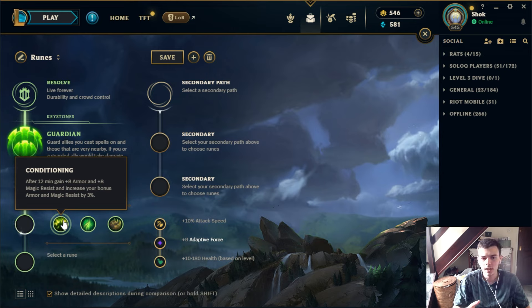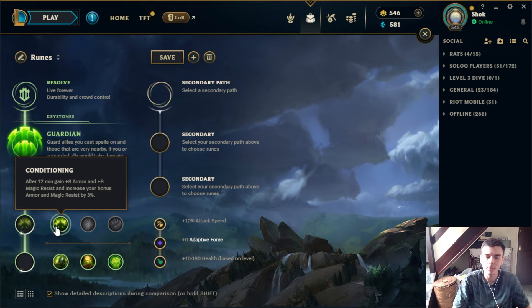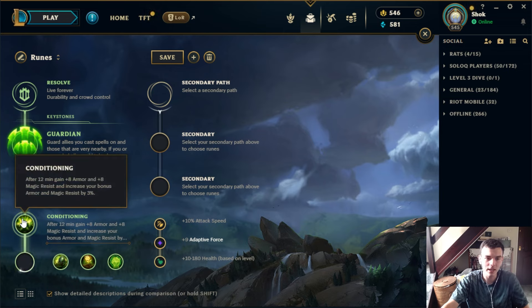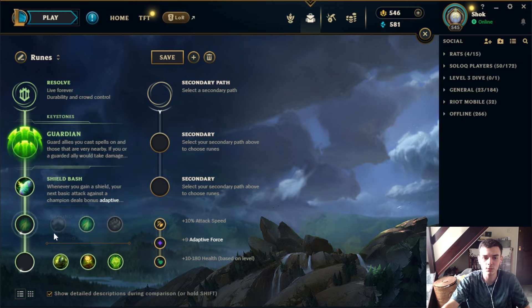Conditioning is kind of like the Gathering Storm of the Resolve tree except it comes online in a bigger way earlier. At 12 minutes you gain armor and MR, which is extremely valuable — if you're going into this tree you're likely getting extra HP from something like Grasp, and having resistances synergize with the extra health is really nice. It also increases your bonus armor and MR by 3%. You don't necessarily need to build tank stats to get value; you used to see champs like Tristana go Resolve secondary and take Conditioning to make themselves a lot tankier in the late game.